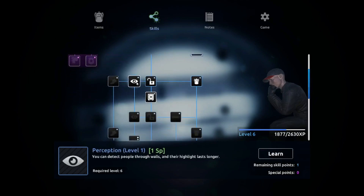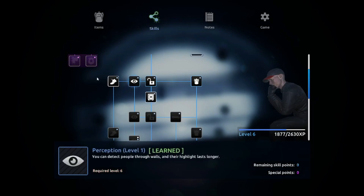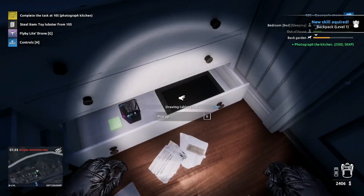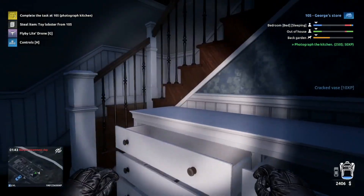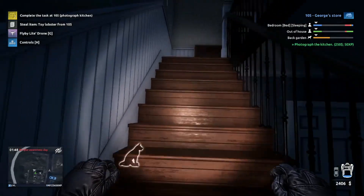You can detect people through walls and their highlight lasts longer - that's good. Use the stethoscope to break into safes. We won't do that, so we'll do perception instead. Then agility - that's what I want most likely. Very good, so we can climb the vine trees and throw tablets. I don't have that lockpick, I'll have to buy it.